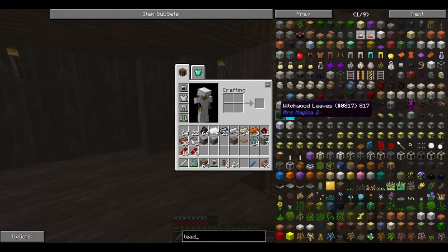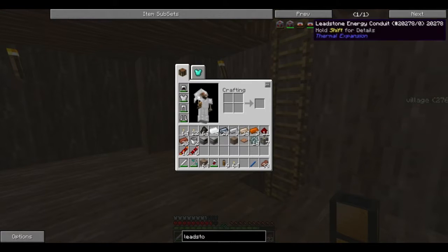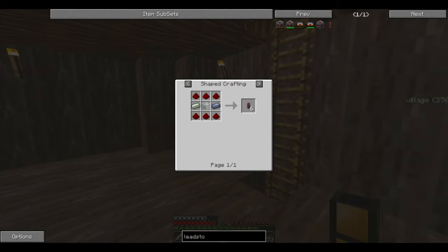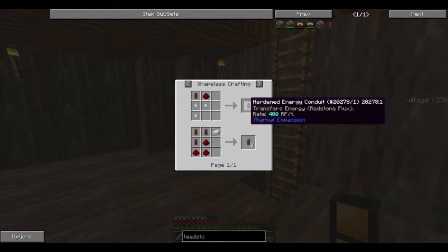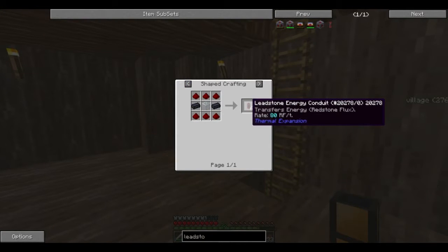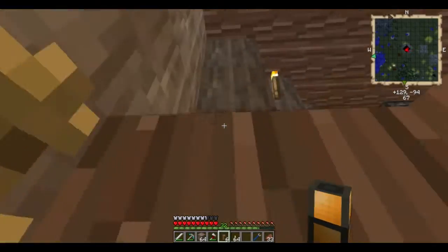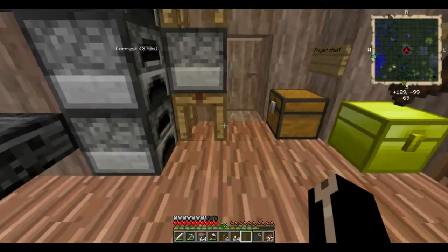It's L-E-A-D — leadstone. Thermal expansion added different tiers of energy conduits. Before, it was just redstone. Now you've got leadstone, which you can then upgrade to hardened, which holds more. They only hold a certain amount of energy — this only holds 80. So it's super cheap, but it's just lead, redstone, and glass. You don't need any complicated machines to make it, which means you don't have to use alternate ways of doing it.